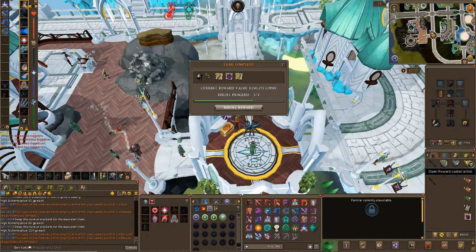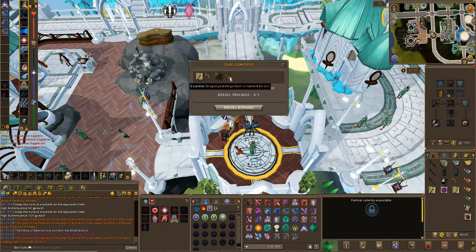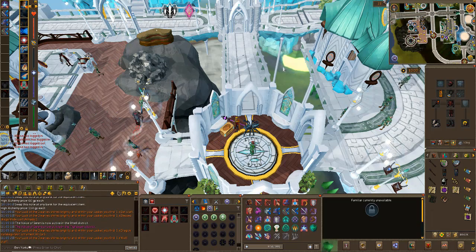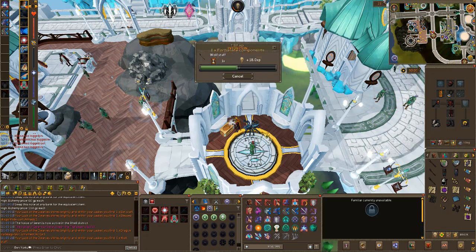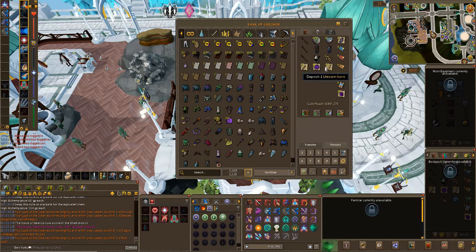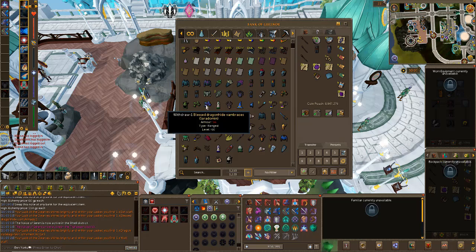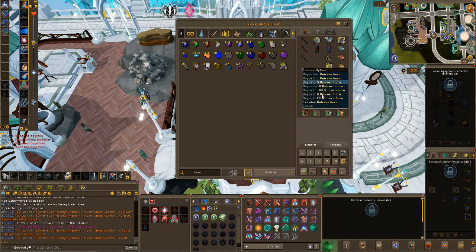Looking at the Elite casket collection - we've got the Penguin Staff, Wolf Staff deposited. We only now need the Cat Staff to have them all. We've also got a Dragon Platebody ornamented. The Blessed Dragonhide Coif isn't a duplicate sadly. We've got the Armadyl Chaps but not the Armadyl Vambraces - that's disappointing, we could have had a full set. I've only got nine free bank spaces and once I add these tickets in it's going to be about four free spaces.